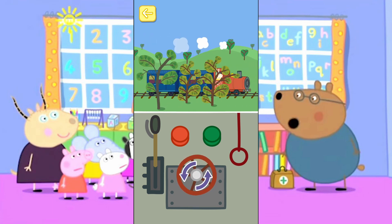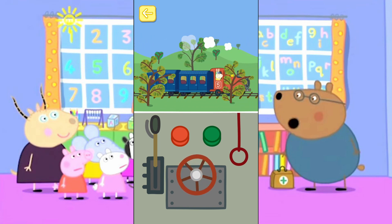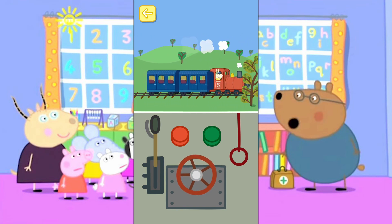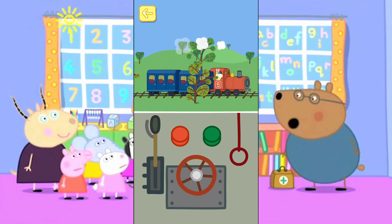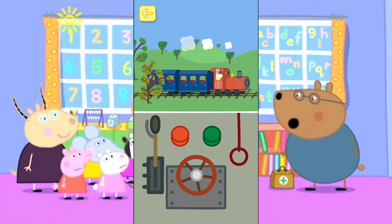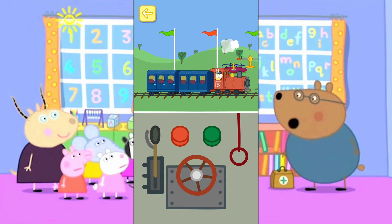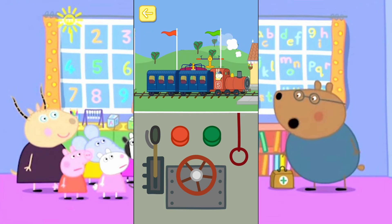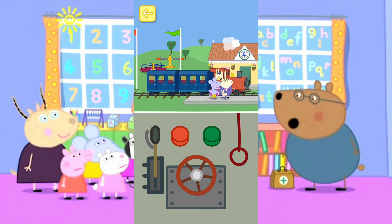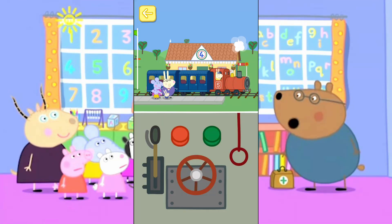Turn the wheel to make the train go slower. Touch the red button to stop the train. Well done, you've won a token. The train has stopped. Touch the doors of the train to open them.